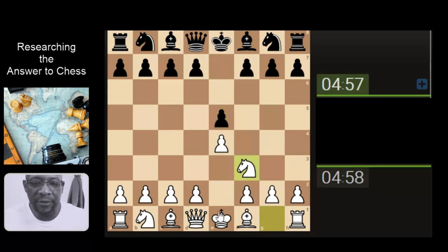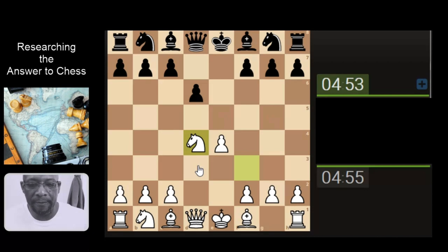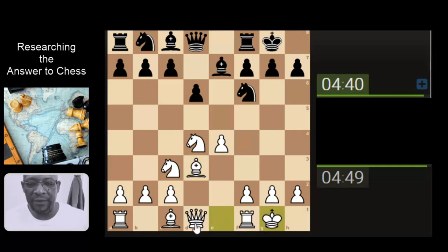5-0, let's attack the pawn, let's push through the centre, let's grab, let's develop the knight supporting the pawn, let's develop our bishop so we can castle, castle — king safety.